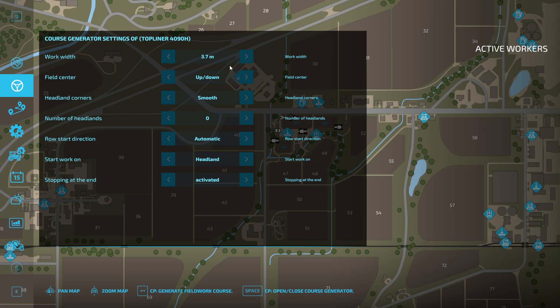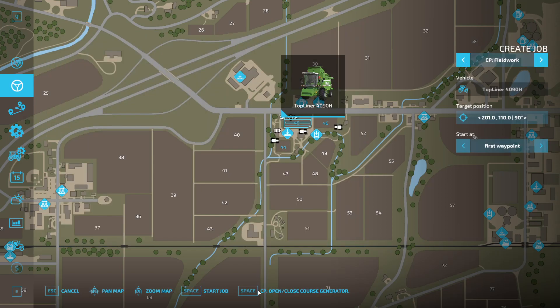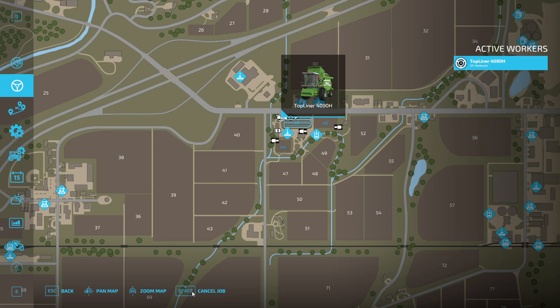The working width is going to be automatic, so you don't have to worry about that. For headland corners, I like to make sharp. And since this field is going to be really small, I'm just going to choose one for the headland. Now you click generate, and as you can see a little course is generated here on field 45. So you click to close this, and you can see everything is highlighted.